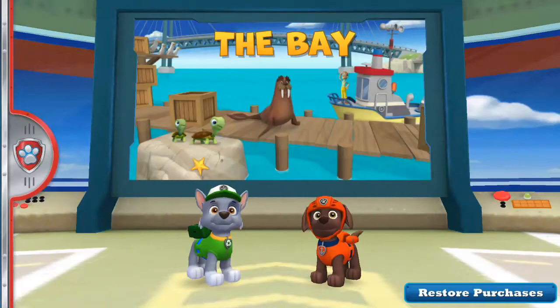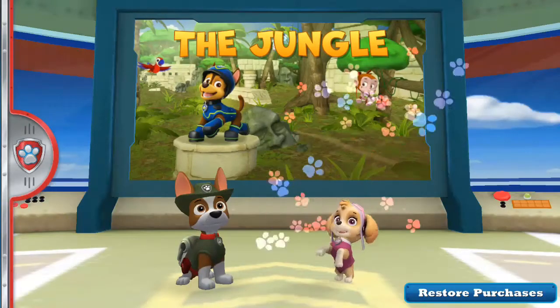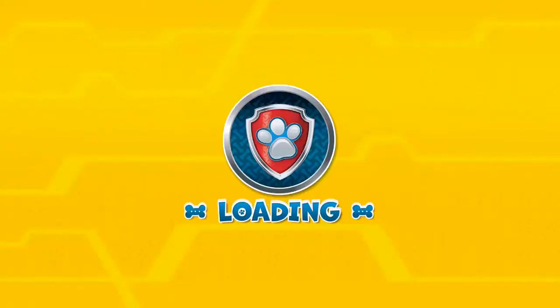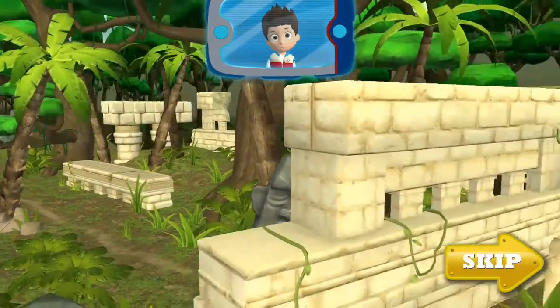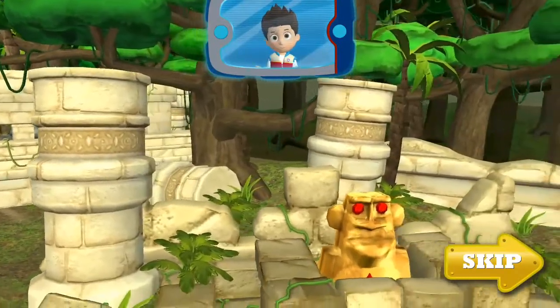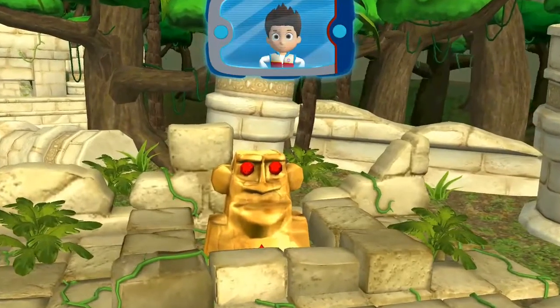The bay! Choose a pup to lead the rescue! The train! Downtown! The jungle! Choose a pup to lead the rescue! This pup's gotta fly! There are precious relics deep in the jungle that need to be airlifted to the museum for safekeeping! We need to airlift a giant jungle statue over to the museum, but it's stuck! We need to get it unstuck, quick! Tracker and Skye, you're the perfect pups for this mission! No job is too big, no pup is too small!